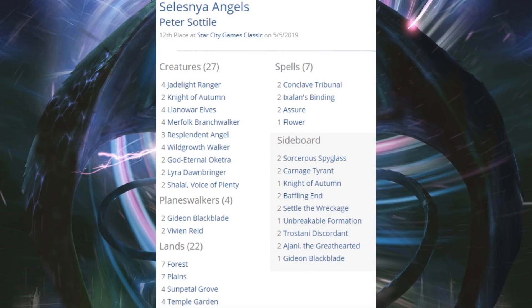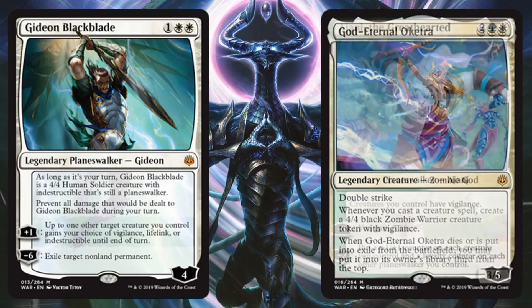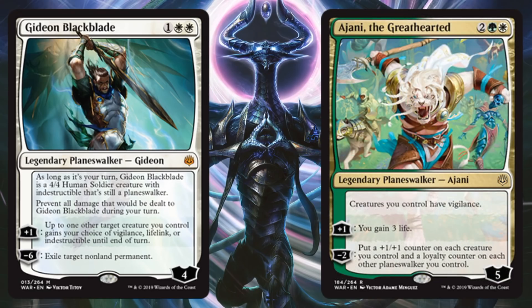Moving outside the top eight, Selesnya Angels came in twelfth place. This is a solid build — always was, always will be. A lot of the old cards are here: Jadelight Ranger, Knight of Autumn, Llanowar Elves, Merfolk Branchwalker, Resplendent Angel, Lyra Dawnbringer, Shalai Voice of Plenty. From War of the Spark: Gideon Blackblade and God-Eternal Oketra — very good cards to add to this deck. Sideboard has another copy of Gideon as well as Ajani the Greathearted.